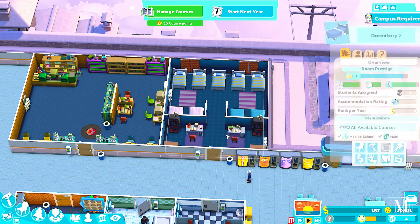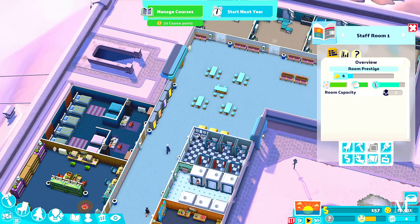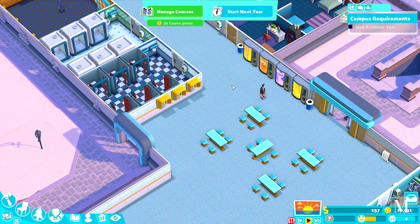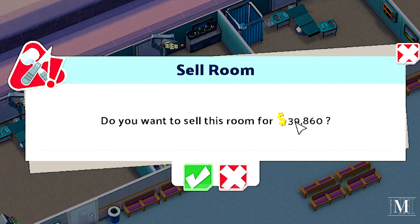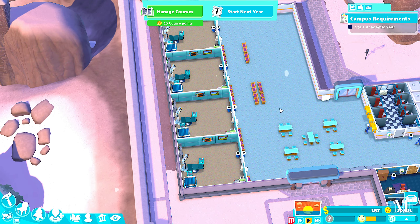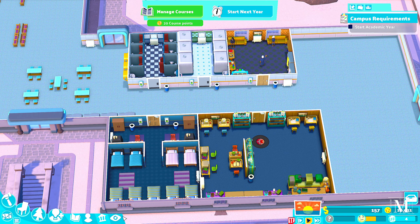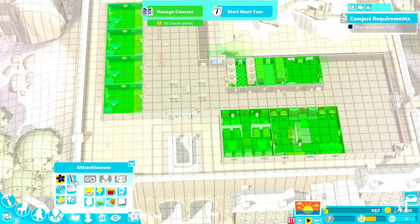We've got the basics: dormitory, library, staff room, toilets and showers, a little plaza area with seats and telephones for entertainment, food and drink, and four surgeries. You're probably thinking why have I built four surgeries — yes, I've spent 40,000 pounds each, totalling around 139,860. These get very, very busy, so since we're concentrating on doctors we'll need the head clinic as well. Attractiveness is good in every room apart from the outsides — I'll work on that once I get money.